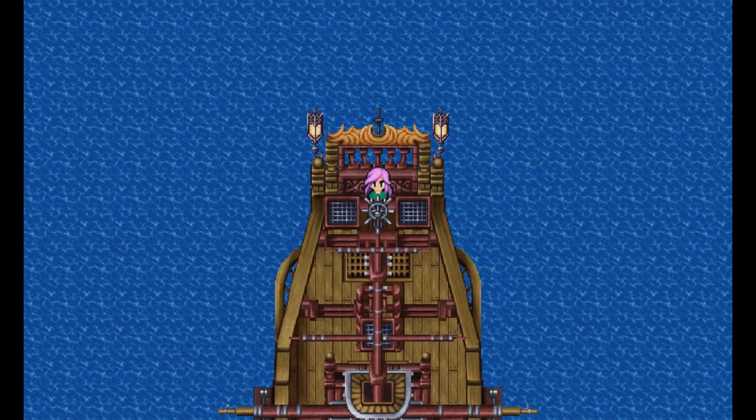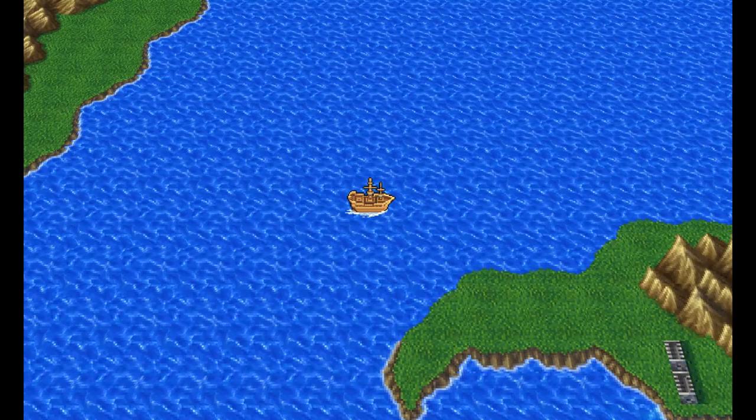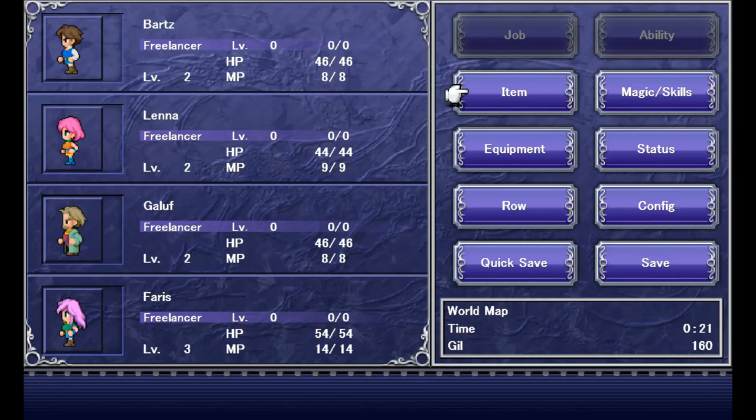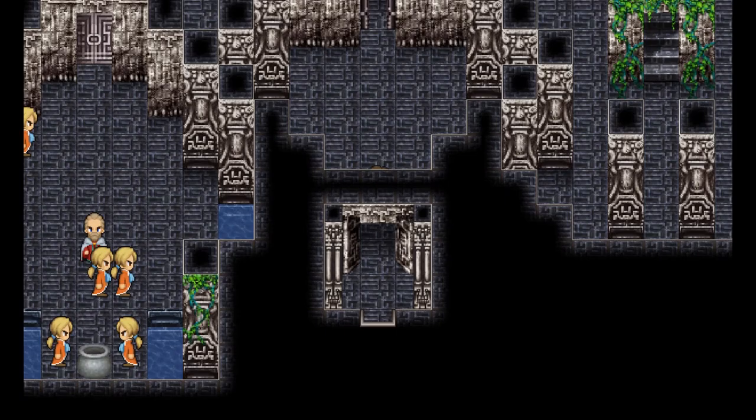Captain, shall I sail to the wind shrine for you? Yes, apparently. You can go other places but there's no reason to yet. There are three places you can go — one's locked off, one we don't have anything for yet, and the other one is the wind shrine. Is there a town accessible at this point? Yeah, but we don't have any money. Welcome to the wind shrine — also we have our full party now in case anybody was curious.